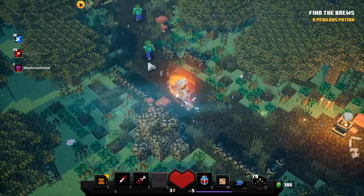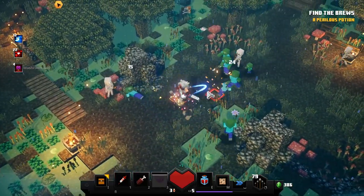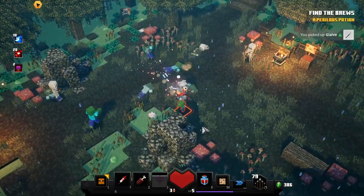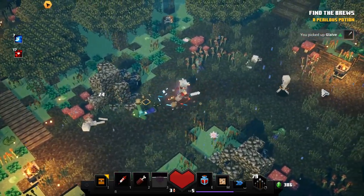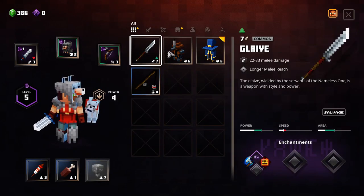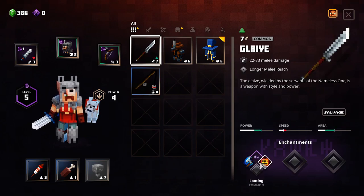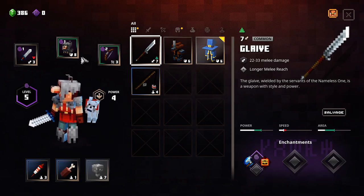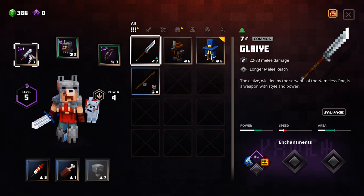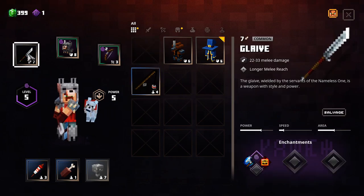I'll make my way over here and use the death cat mushroom so I can attack really quickly. I got a new weapon — I'll check that out in just a moment. It's a glaive, and I quite like the glaive as you can attack in quite a far area. This has a better power rating than my sword, so I might salvage my sword. My power went up to five.